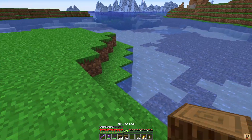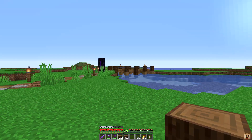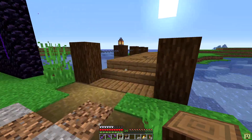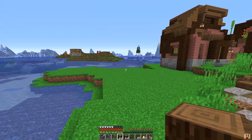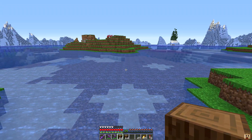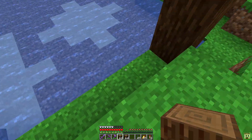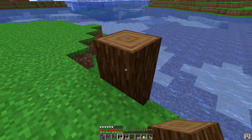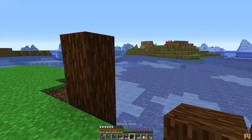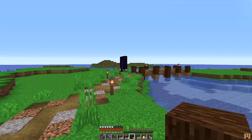All right, here we are at the section where we want to put in the bridge. I want to try to reach over there — this is a three-wide bridge. We want to stick with that same size and height. I think we came up two blocks and had a three-block gap, so we'll do that and then put in these spruce woods — not the logs, I get those mixed up all the time.